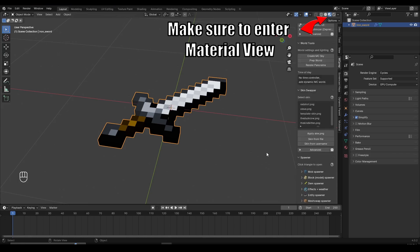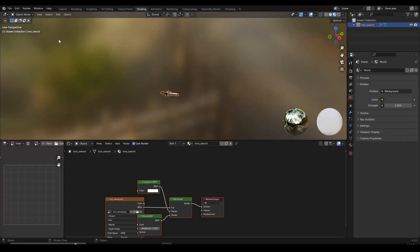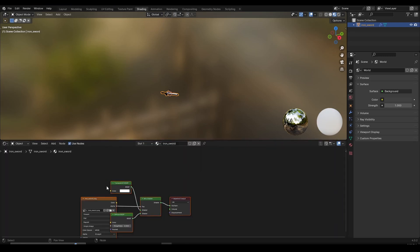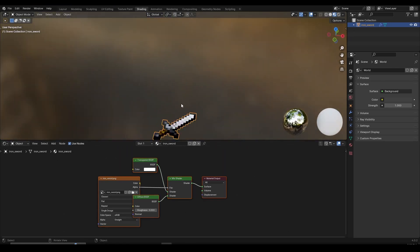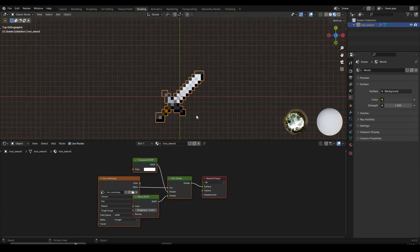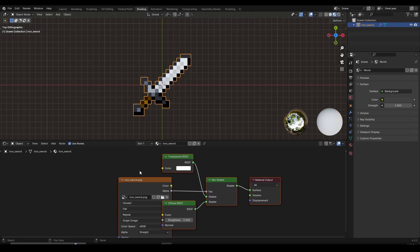Now I'm going to close this, click N to bring out the sidebar. First thing we need to do is go inside the shader editor because that's where we're going to be changing all the nodes. So I'm going to click on the shading tab. We might have extra panels we don't need, so hover over the left side, left-click and drag to get rid of that menu. We'll have the viewport and the shader editor. I recommend pressing Numpad 7 to go to top view.